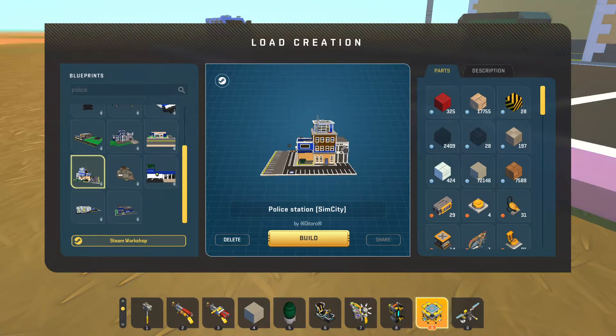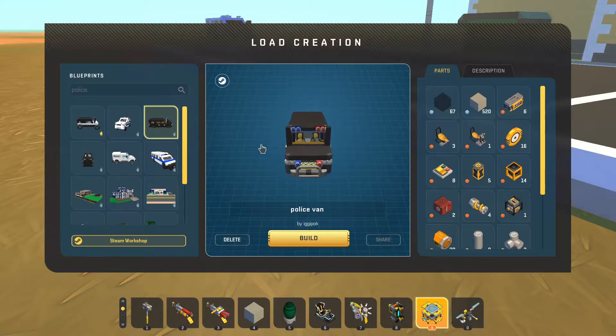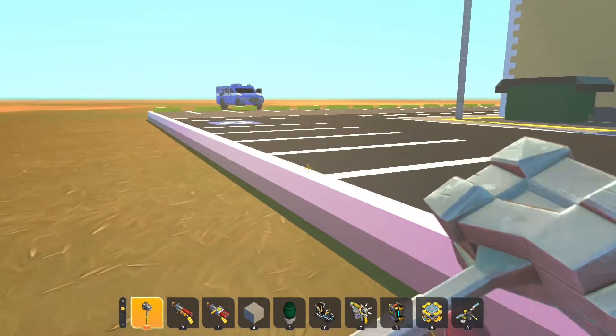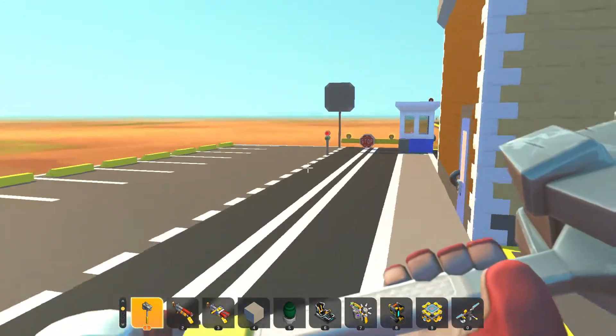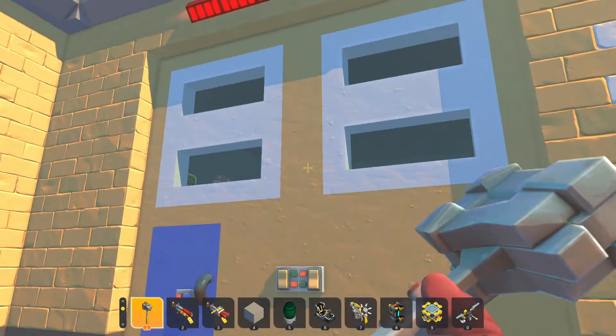This is called Police Station SimCity by unknown object DiToro, unknown object. So that's the station, and then you got the police van by Iggy Pock. Let's check it out — it's too detailed that I won't be able to show the entire building.